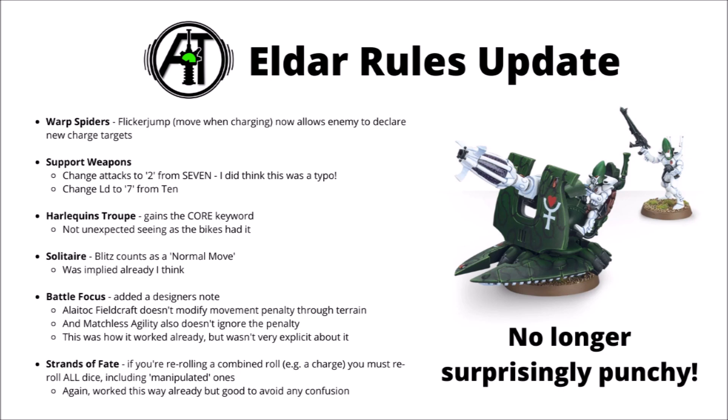For Battle Focus, they've added an FAQ as a designer's note. One question that came up quite a lot was whether the Light Cover Fieldcraft rule allowed you to ignore the negative movement penalties you got when moving through area terrain with Battle Focus. The answer is no — the Light Cover rule is purely to do with your Move characteristic, and Battle Focus doesn't really have anything to do with the Move characteristic of the actual model; it's kind of its own thing. They've reaffirmed that, which is useful as it was commonly being asked. They also clarify that Matchless Agility — the stratagem that lets you automatically Battle Focus 6 inches — also doesn't ignore the area terrain penalty, so it would usually be 3 inches there.